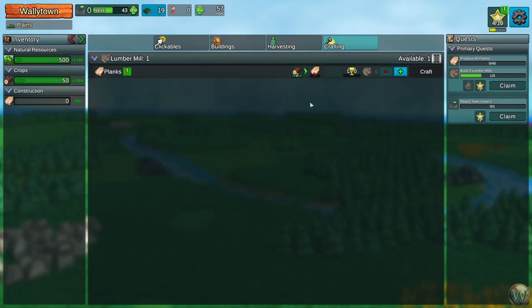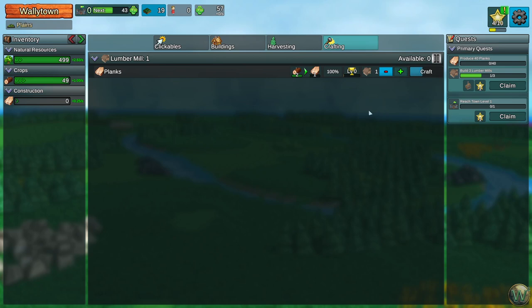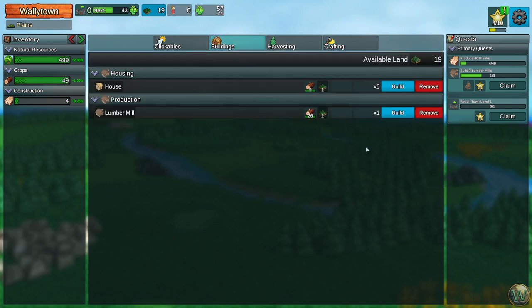In the crafting menu, we need to assign what those buildings are going to craft. We have two wood become one plank at this building — that's the current skill for the building. We need to assign the lumber mill to do the work. So we need to produce 40 planks, have three lumber mills, and also reach town level one, which is done by gaining experience points.